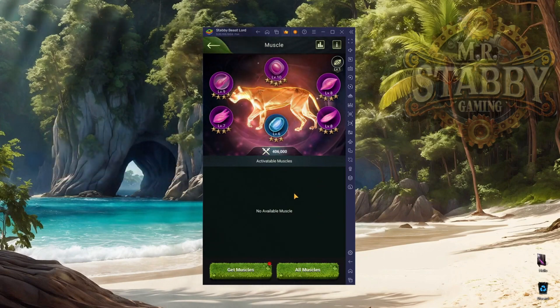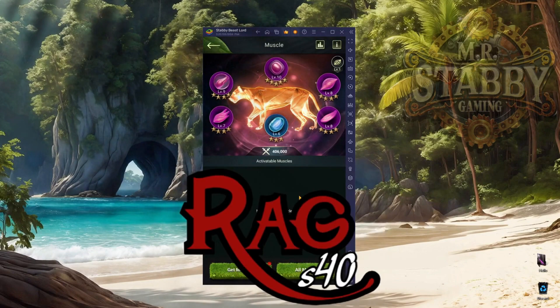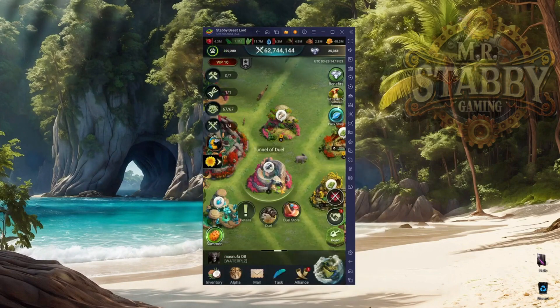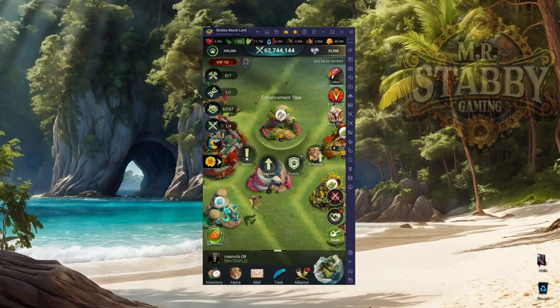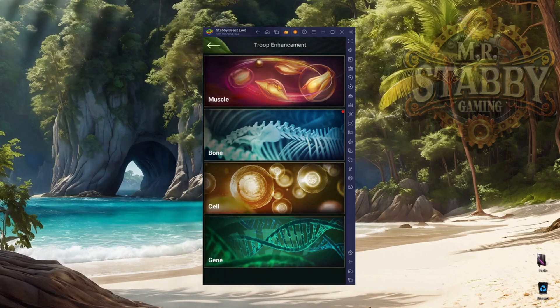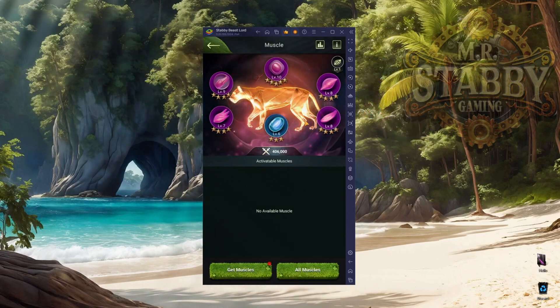Just woke up so it's a little early for me — if my brain skips a beat you're gonna have to give me a little bit of leeway. So this is the muscle screen, but how do we get to it? Well, you click on your entire enhancement tree, click enhance, and you're at the top.